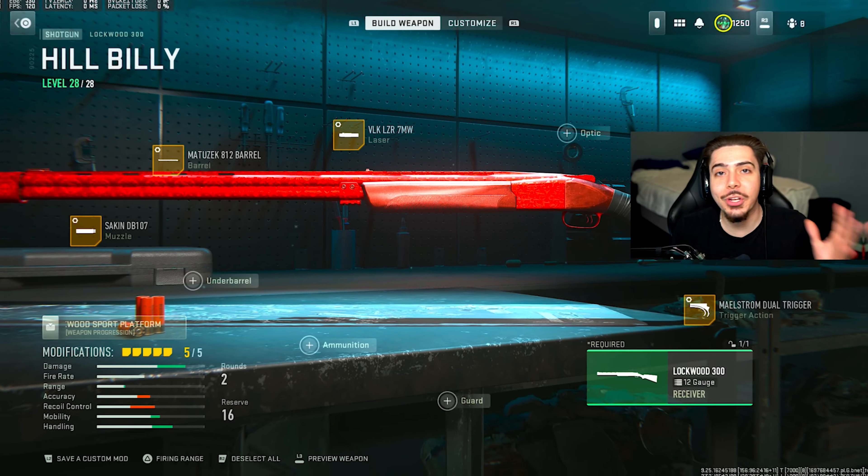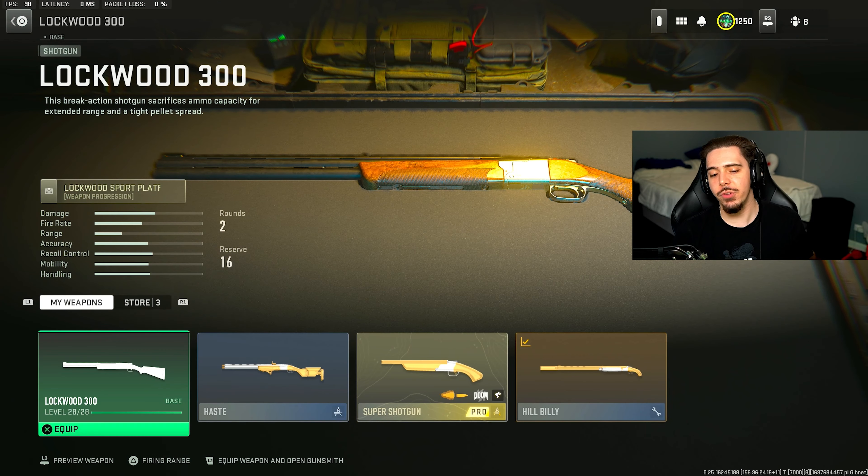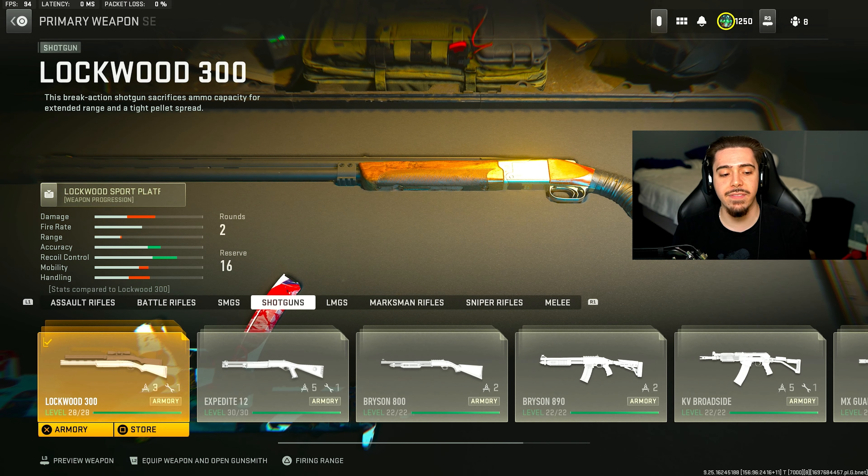For the first loadout I'm going to get the broken shotgun out of the way — the Lockwood 300. If you have the Doom bundle you already have the build and can't edit it, so just throw it on and you're good to go. For those who don't have it, I'll give you the build you should be using.